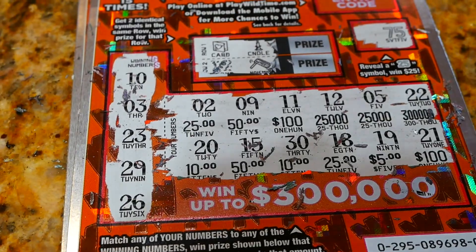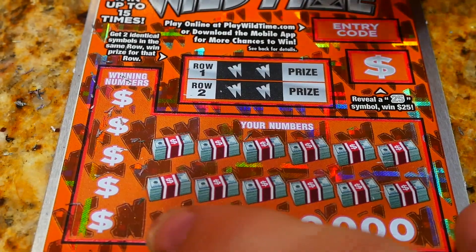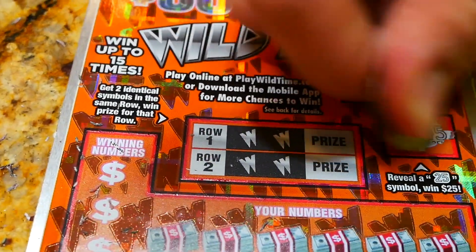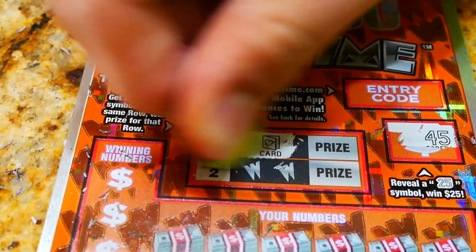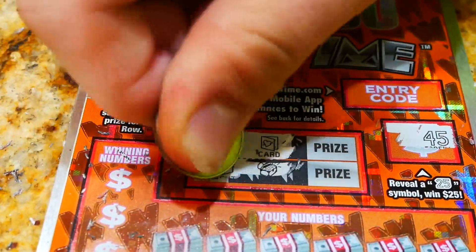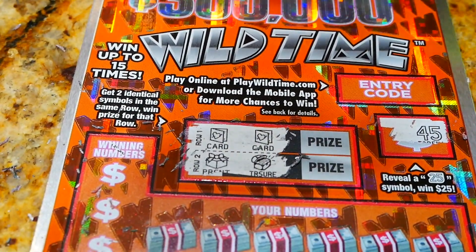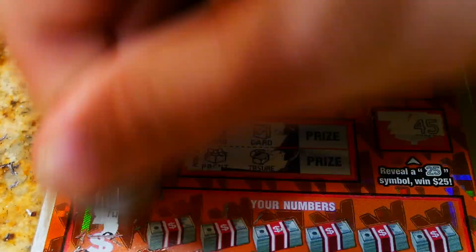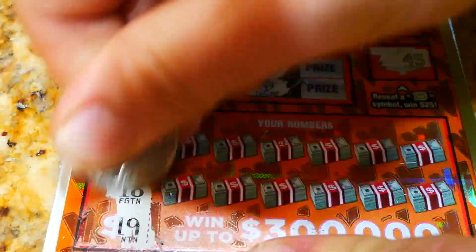We got one more of the $5 Wild Time tickets, hopefully we can get a nice win on this one. Past 25 — it's a 45. We got a card and two cards — there we go, nice! Got two cards, and we got a present and nothing there. We got two cards though, so let's find out what we got at the very end of the ticket. Let's see if we can find more winners — 14, 20, 26, 18, and 19.